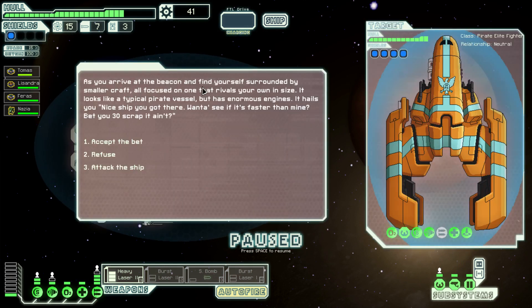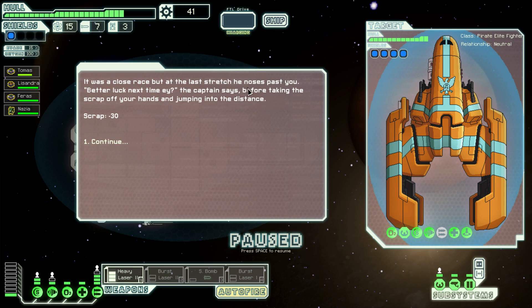As you arrive at the beacon you find yourself surrounded by smaller craft, all focused on one that rivals your own in size. It looks like a typical pirate vessel but has enormous engines. It hails you: nice ship you got there, want to see if it's faster than mine? Bet you 30 scrap it ain't. I don't think I'm going to attack — it has four shields. I'll accept the bet instead. It was a close race but at the last stretch he noses past you. The captain takes your 30 scrap and jumps away.